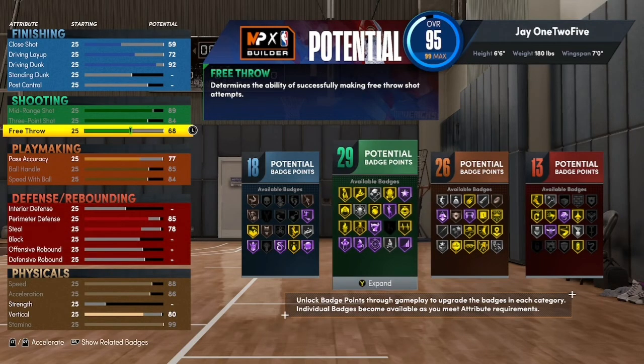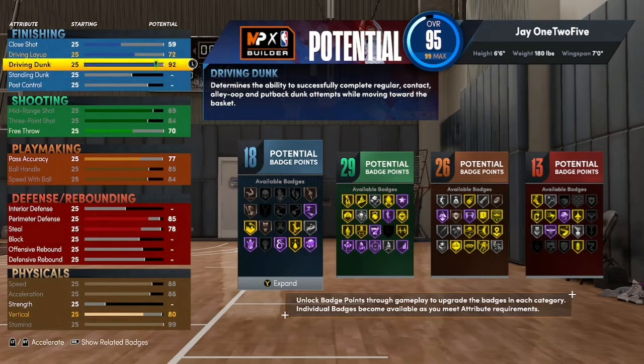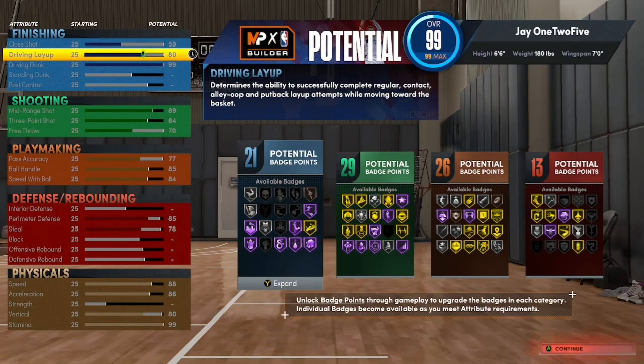But then you can just take off all this right here. Throw this on speed right here. Throw this to a 77, throw this to a 70. Throw the dunk to a 99 and throw the layup to an 80. And then you have this right here — this is just a second version, another build.